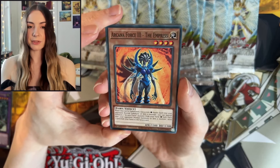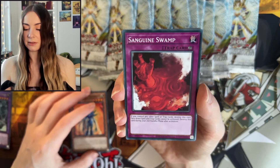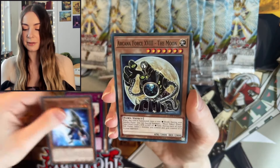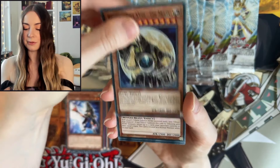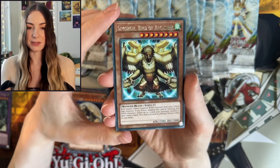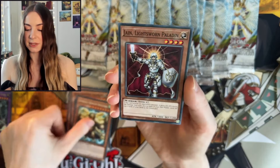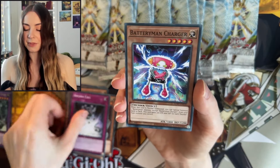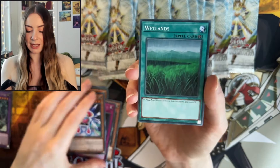We have Arcana Force The Empress, Sanguine Swamp, Miracle Flipper, Arcana Force The Moon. We have Simorg, Bird of Ancestry — he looks awesome. Jain, the Lightsworn Paladin. Arcana Call. Battery Man Charger. And the Wetlands.